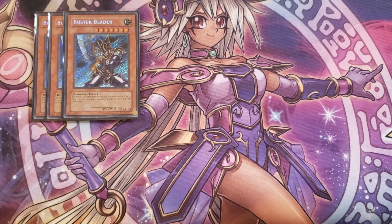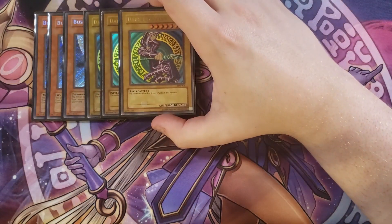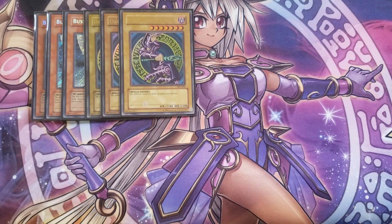We're then going to be playing three copies of Dark Magician. Dark Magician is a really good card in this deck too because it's one of the fusion materials you need to be able to Diffusion Summon into your copy of Dark Paladin really quickly.